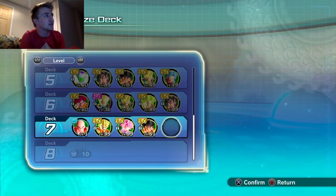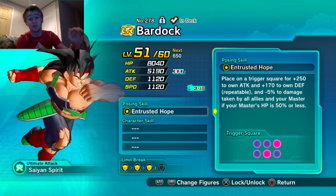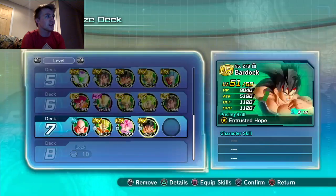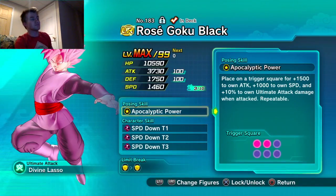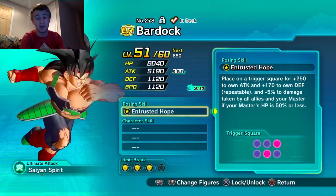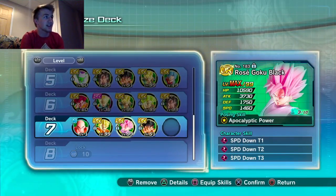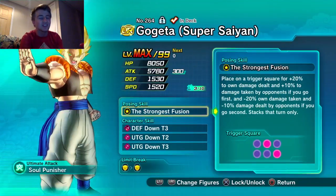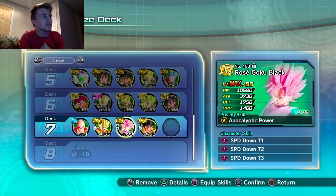You have Rosé, Gogeta, and Bardock as great options. For example: Rosé top left, Gogeta in the middle, Krillin at the bottom — Krillin takes some damage from the master but gains attack and defense. Bardock gains defense which makes him tankier. Everything works better cohesively and survivability goes up greatly when you raise your defense.